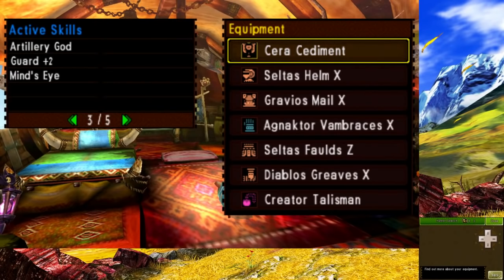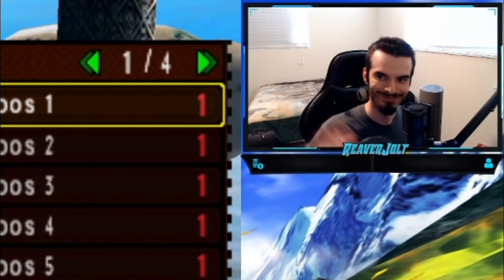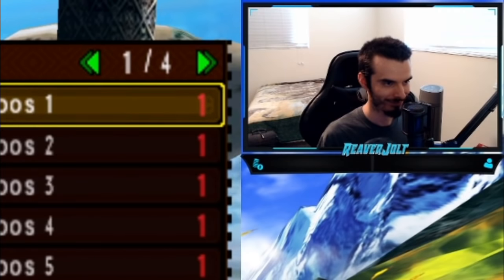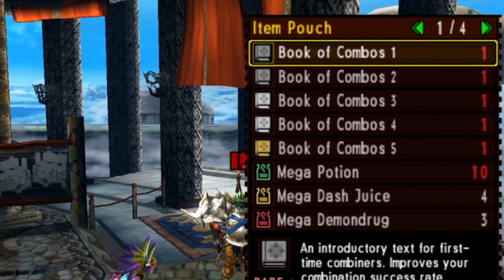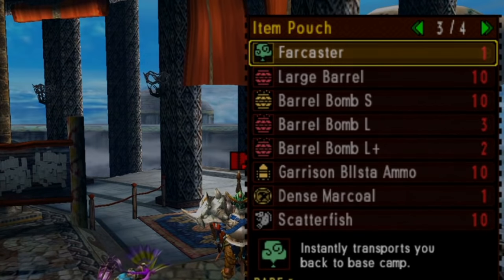These allow me to still maintain the skills needed to get the job done. Here's the actual final set. Since I decided not to stream my challenges, I decided to do this one offline but keep my face cam on so you guys would see my reactions for the fight. I'm more concentrated this time and I'm more prepared. I decided to eat for Feline Bombardier as even though Feline Pyro seems nice, all it does is make the large bombs into large bomb pluses. Let's see if we can pull this off once and for all.